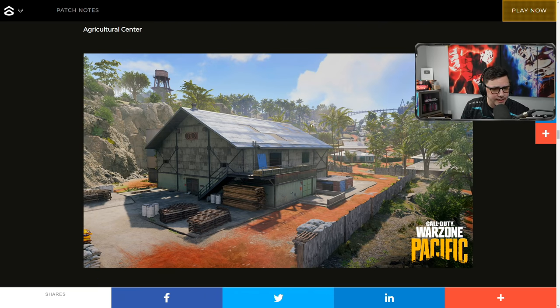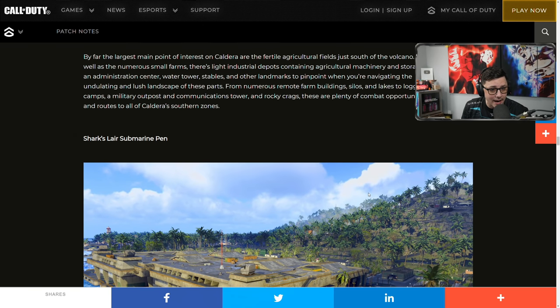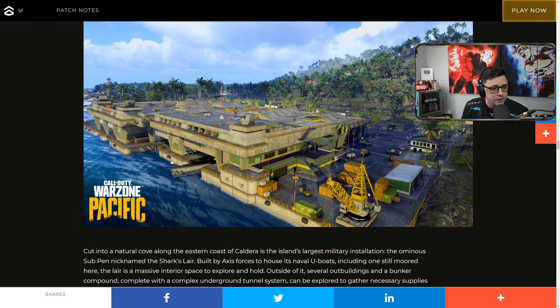Agricultural Center looks like a low area — you can see a bridge in the background, a little water feature up top, and a building you can loot. Then they have Shark's Lair Submarine Pen, which looks a little bit different than Sub Pen in Vanguard. And this other area looks like the aircraft map from Black Ops 2, giving those vibes even though there's water and all that.